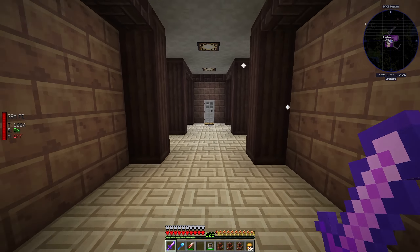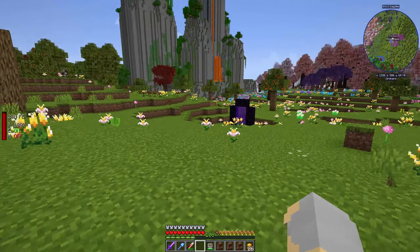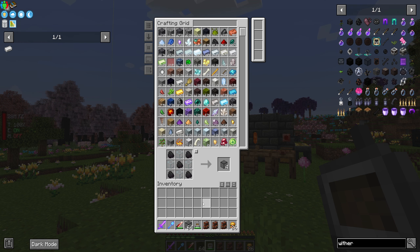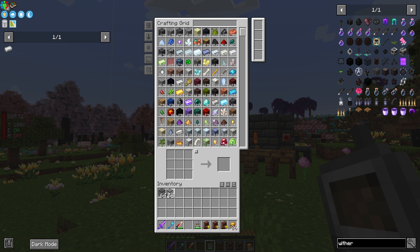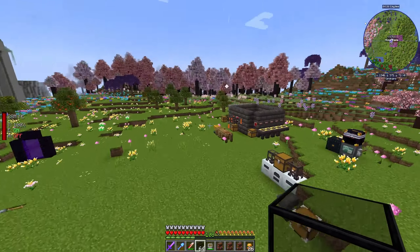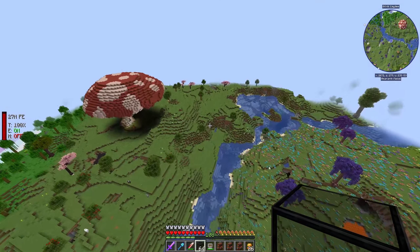Fighting the Wither nine times could get a little bit messy, but there's a solution. I could go into the End and use the bedrock there and do the vanilla style, but why use vanilla stuff when modded stuff will work just fine? So I'm going to make a couple stacks of this tinted glass from Mob Grinding Utilities — and you can see it says 'tough enough to withstand withers.'